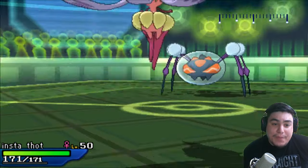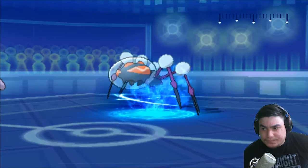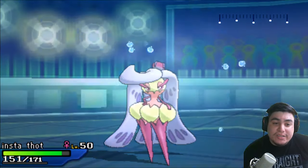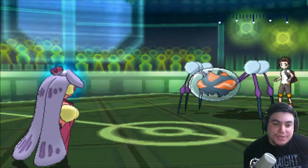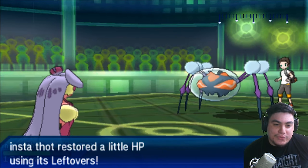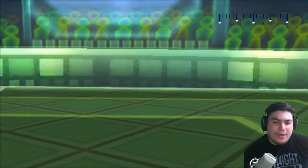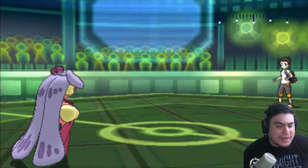I'm going to go back out into Serperior and I'm probably going to eat up a Liquidation. From here he can Leech Seed me, but I can also U-turn out and try to make a pivot. So I just kind of wanted to gauge the damage from Liquidation to see what kind of Araquanid this was. I believe this damage confirmed max attack Adamant.